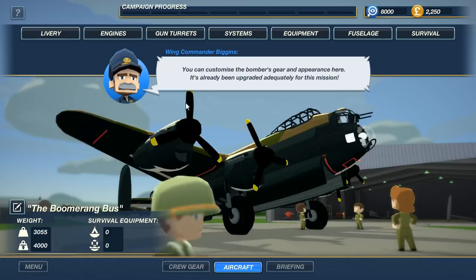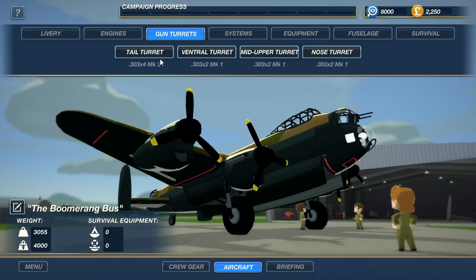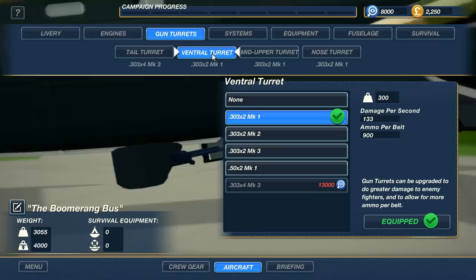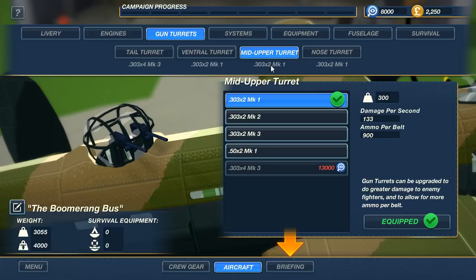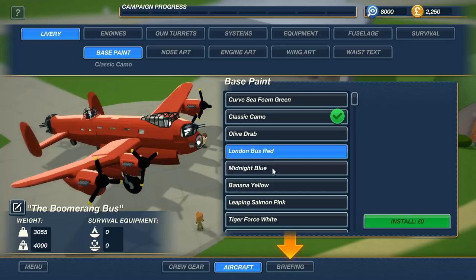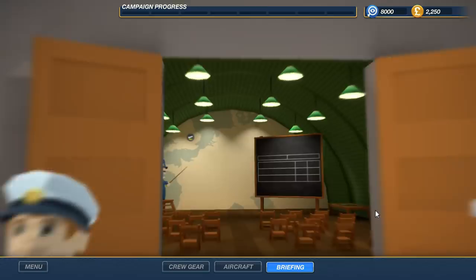Gun turrets - you can customize the bomber's gear and appearance here. It's already been upgraded adequately for this mission. We've got .303 - I think that's equivalent to roughly around six or seven millimeters, rifle caliber ammunition. There's four MGs on the tail turret, the ventral turret on the underside, the mid-upper has got two, and the nose turret has got two - so this thing's a little bit of a porcupine. We can do our livery - oh, the London bus red! We're gonna do this because we are the red baron right now.